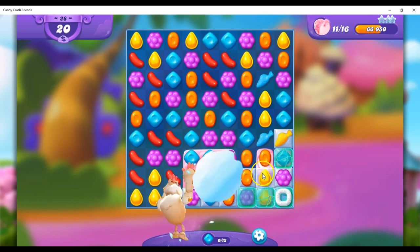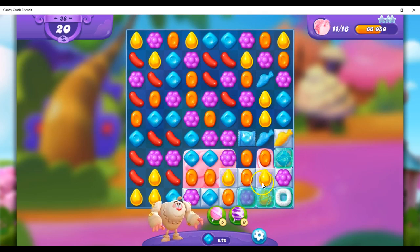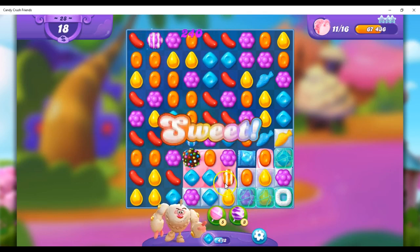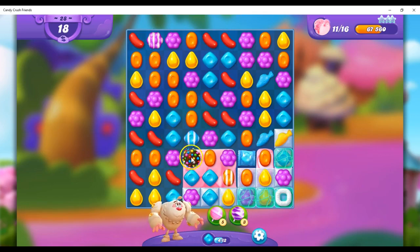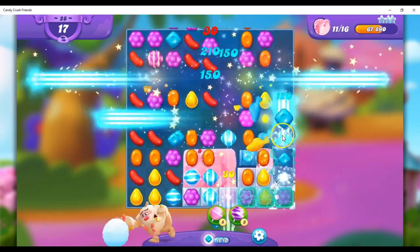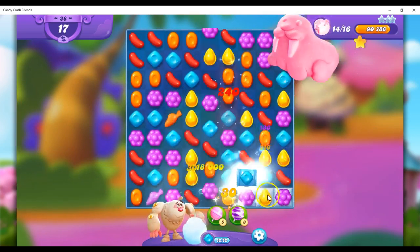It took away my orange — I was going to make a color bomb. Okay, so let's take a look. I think a stripe here is my best bet. There's a color bomb, and there's a color bomb-stripe combo. I'm loving that one — it's setting off lots of stripes to open up lots of guys.